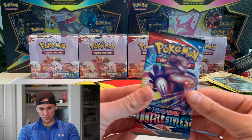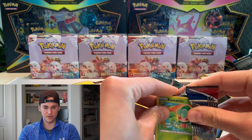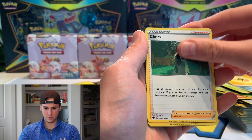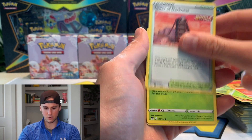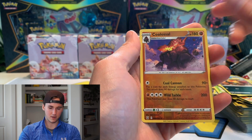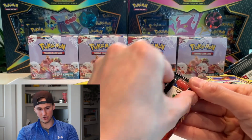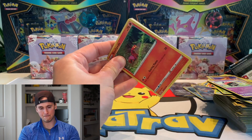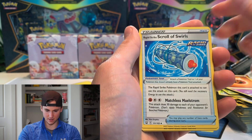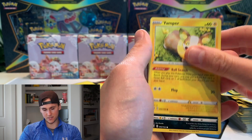All right guys, we got two packs left. We got a single strike and rapid strike. Single strike is red and rapid strike is blue — I think, I don't know what I'm talking about. Lightning energy, Cheryl, Tower of Darkness, Sneasel, Remoraid, Cubchoo, Houndour, Coalossal. Pokey gods, can you do it? Can you get us one more hit? It doesn't look too good usually you can see the shine.